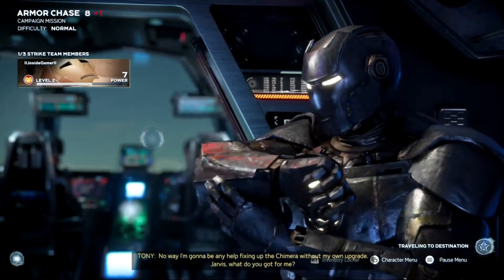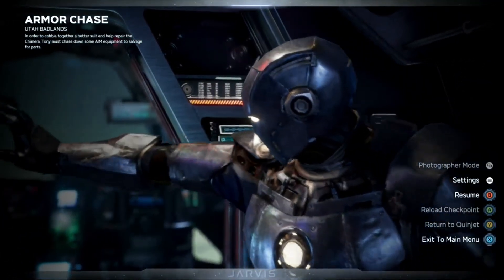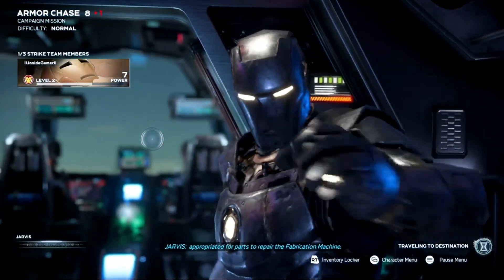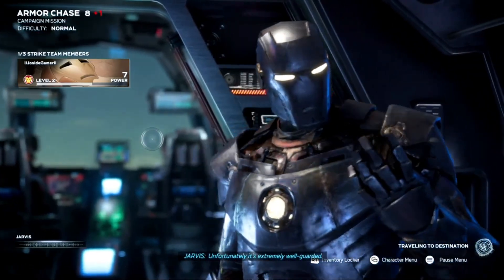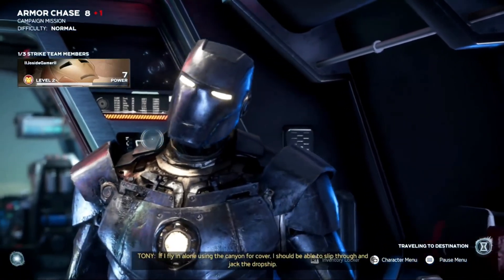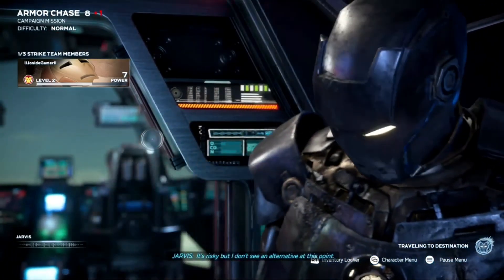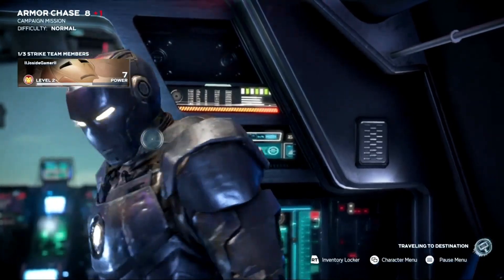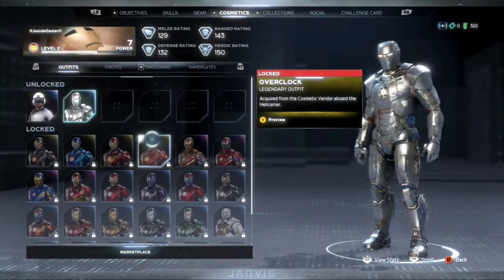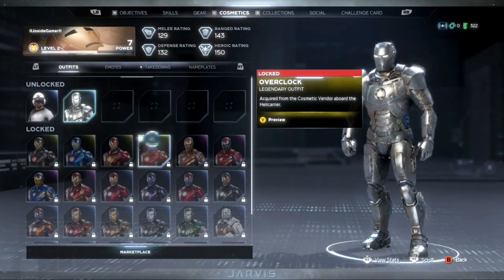Alright, first up — no way I'm gonna be any help fixing up the Chimera without my own upgrade. Jarvis, what do you got for me? AIM is moving an experimental dropship which could be appropriated for parts to repair the fabrication machine. Unfortunately, it's extremely well guarded — but AIM's local defenses are designed around a large scale air assault. If I fly in alone using the canyon for cover, I should be able to slip through and jack the dropship. It's risky but I don't see an alternative. I think I'm gonna end this episode here — thank you guys so much for watching, leave a like if you enjoyed it, don't forget to subscribe, and next time we'll continue playing. See ya.